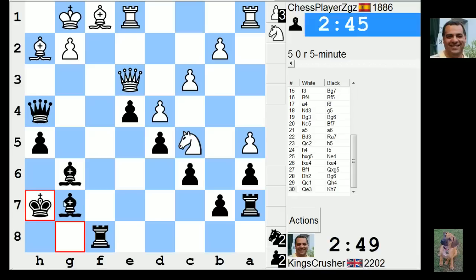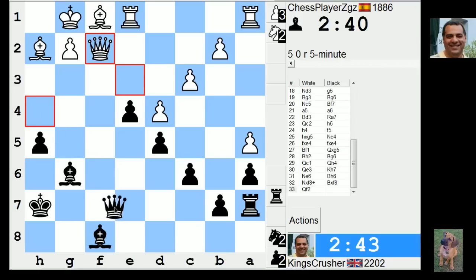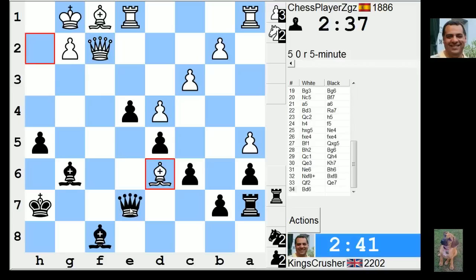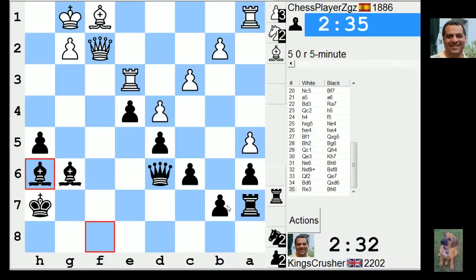He's looking. Ne6 is annoying. Oh, there's a check — winning the rook. Check. Can I get my other rook back in? Is that a mouse step? How odd. He's just giving me a piece for nothing — mouse step or something.